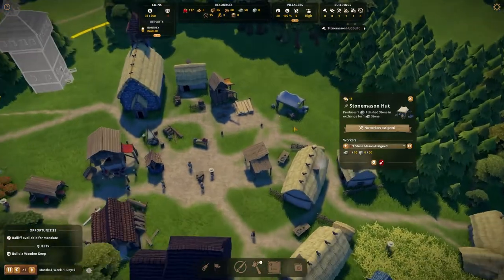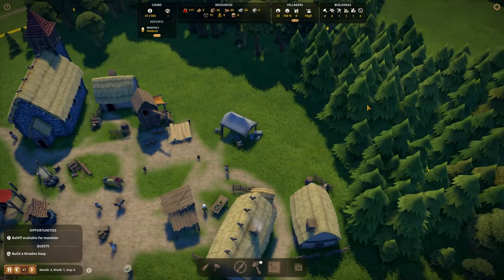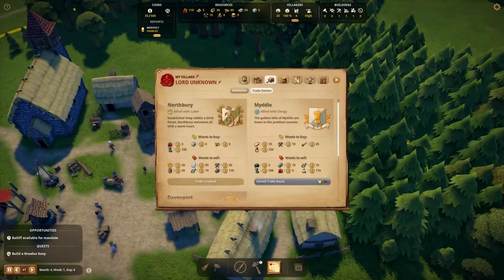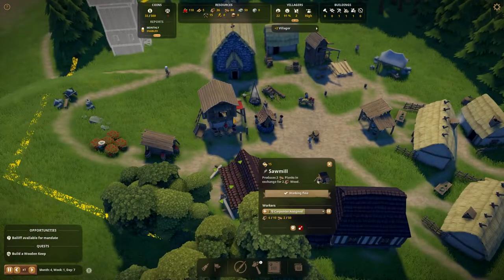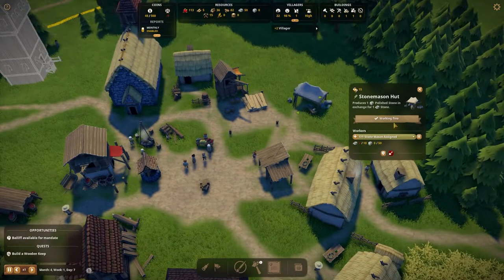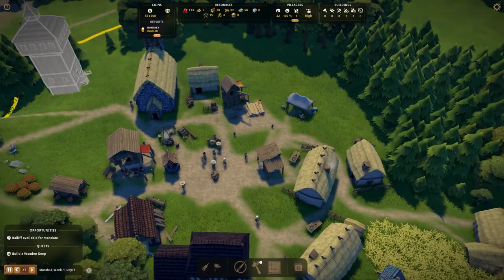I've just got my stonemason's hut built - we should produce one polished stone in exchange for stone. The plan being I'm going to sell it. If we look over at our trade route, we are already selling planks but we can also sell a little bit of polished stone. We could also technically sell berries. We just gained two villagers. Assign one as a stonemason and they should start producing a little bit of polished stone, which will be helpful.